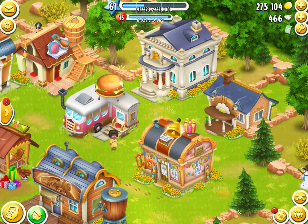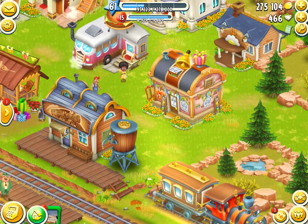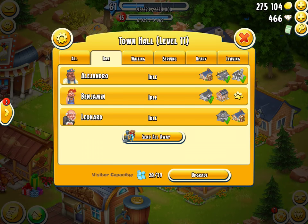I can click on Alberto from here, click Send Visitor, click Gift Shop, and it will send him there. Now in order to serve him, I won't click on the gift shop building — I'd go back here to the Town Hall and go to the Waiting tab.